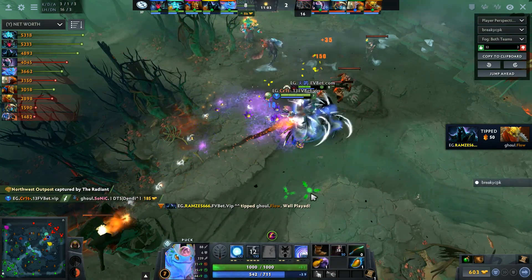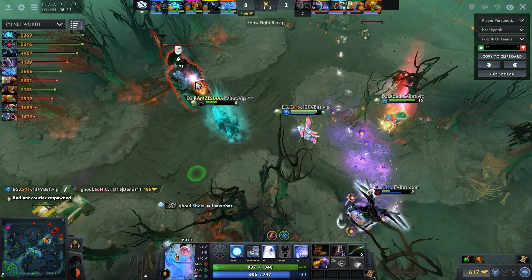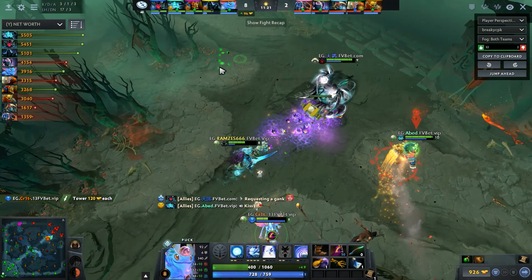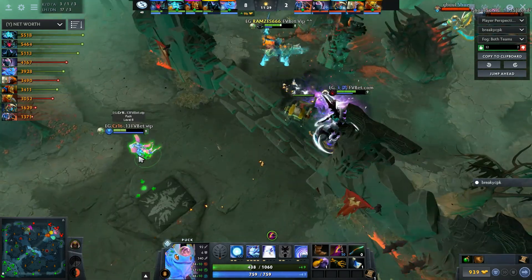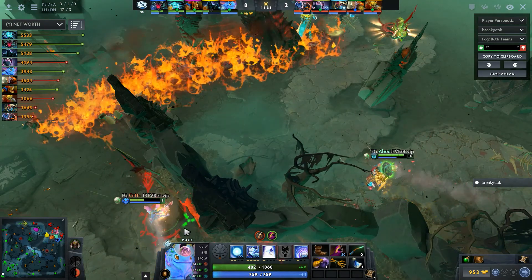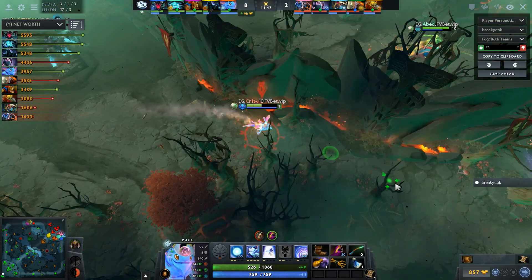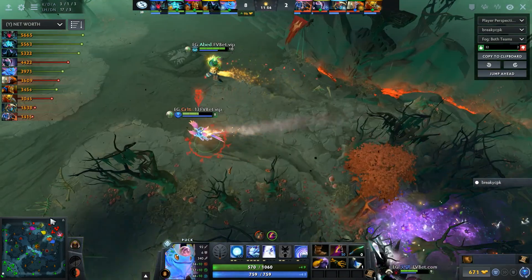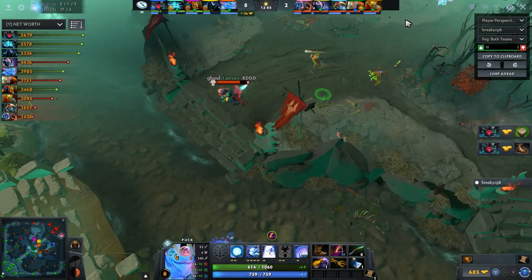Storm's just going to go in — ball lightning — and Crit's there to finish the job. Terrorblade is not at full life but he has Sunder, so he's baiting; he sonders Crit. This is a 9,000 net worth lead at eleven minutes. EG has pretty good control of this game — the objective play is certainly on point. I go back to that Bounty Hunter pick; it felt really odd for what they needed in their draft. The laning phase was atrocious for No Escape — they could not deal with Terrorblade at all, and all three EG cores got very good farm.